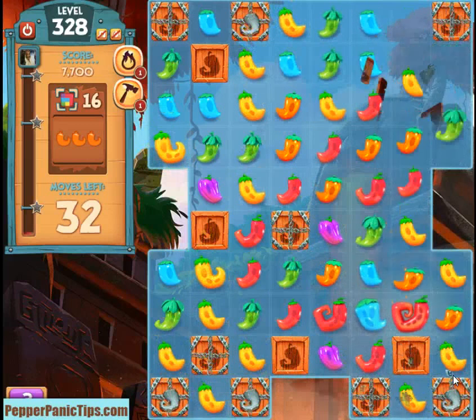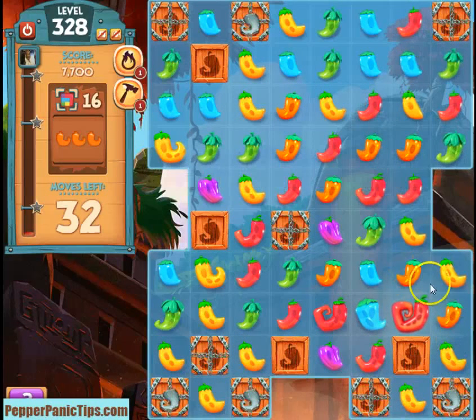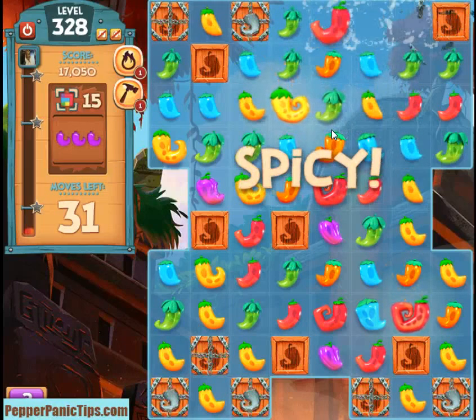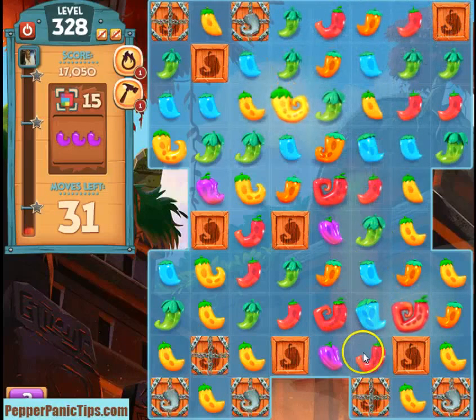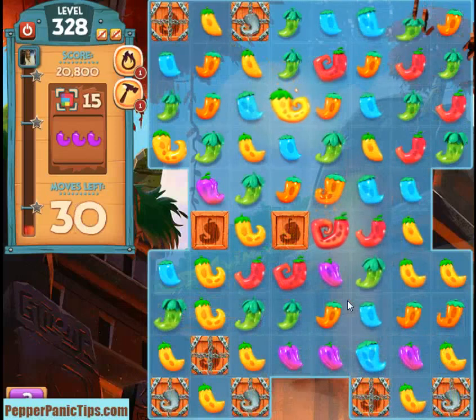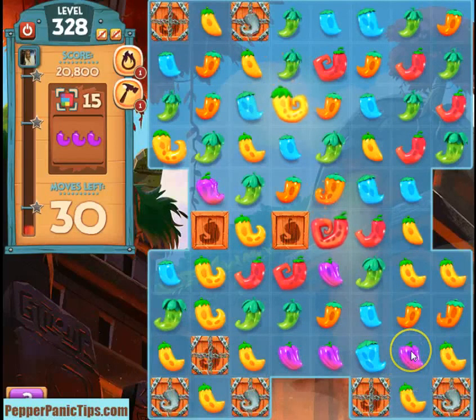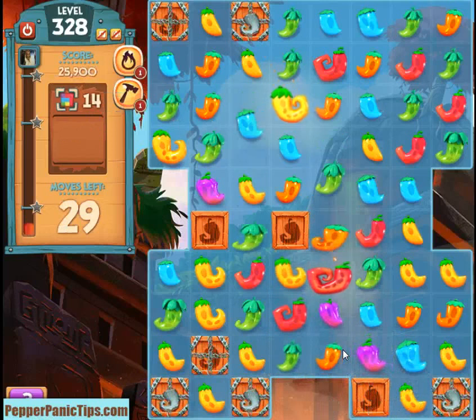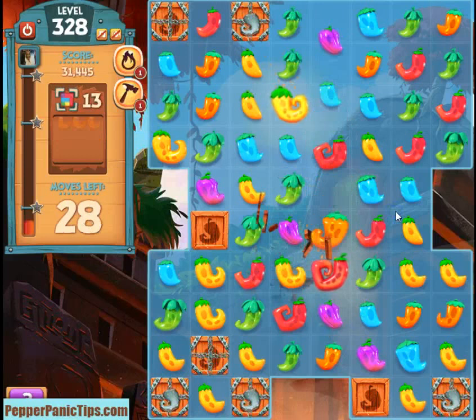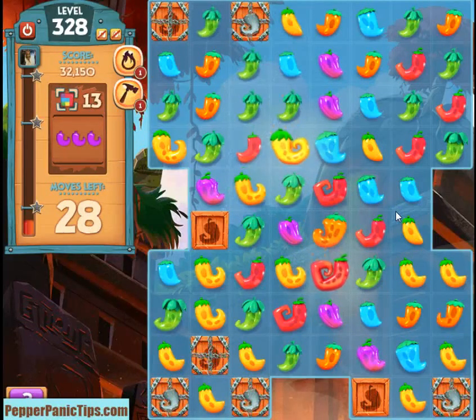Even though I don't need the purples yet, I'm going ahead and clearing out the bottom a little bit. I'll go ahead and make an orange match, and that will set up this purple one. As long as you have some peppers that you can match, the first couple aren't that hard. It gets more complicated as it goes.